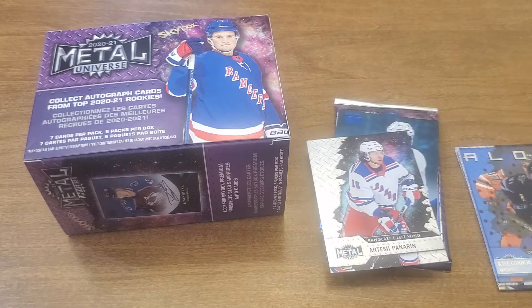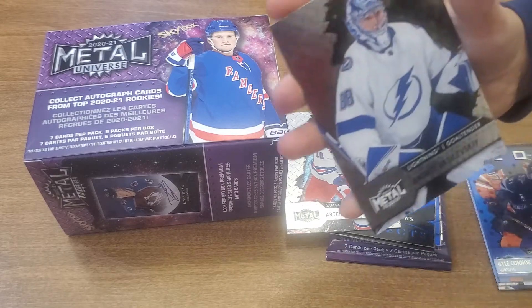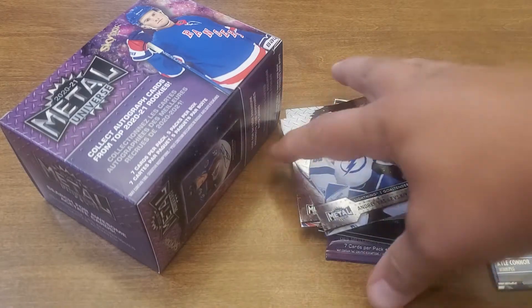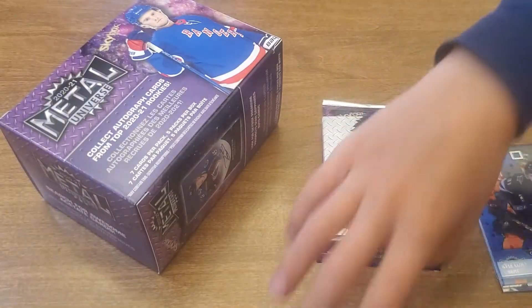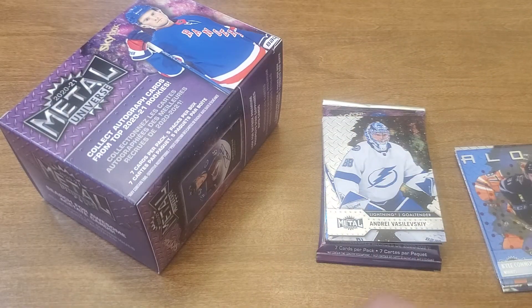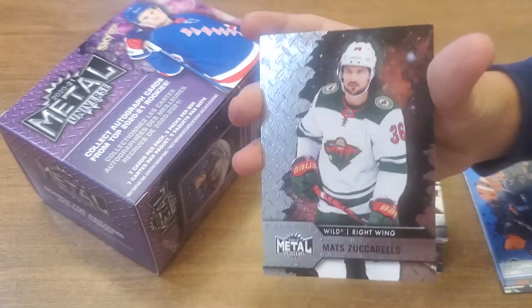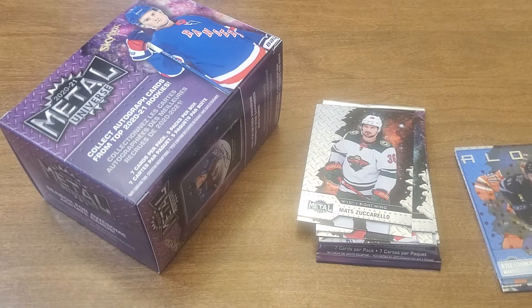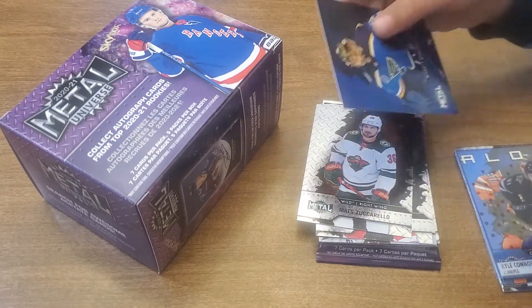I can't believe you got an autograph. Hold them on the sides, remember. Andre Vasilevskiy for the Lightning. John Carlson — gentle, gentle. I'm definitely gonna win. Matt Zuccarello. Jordan Binnington — show them, show them! A blue Jordan Binnington.